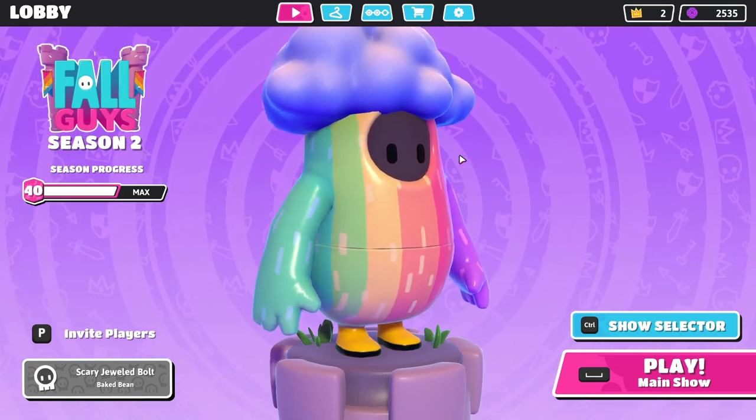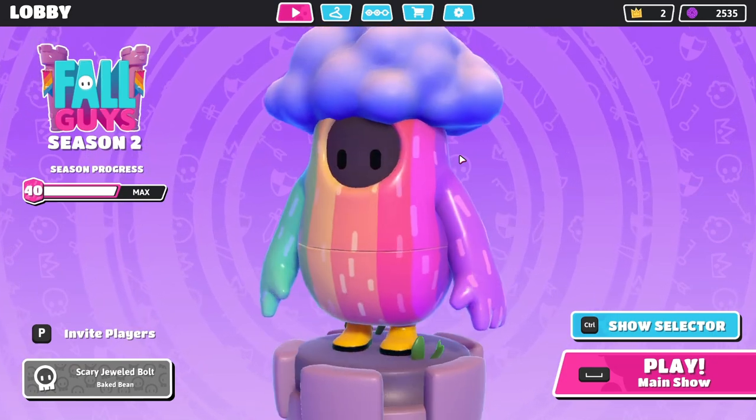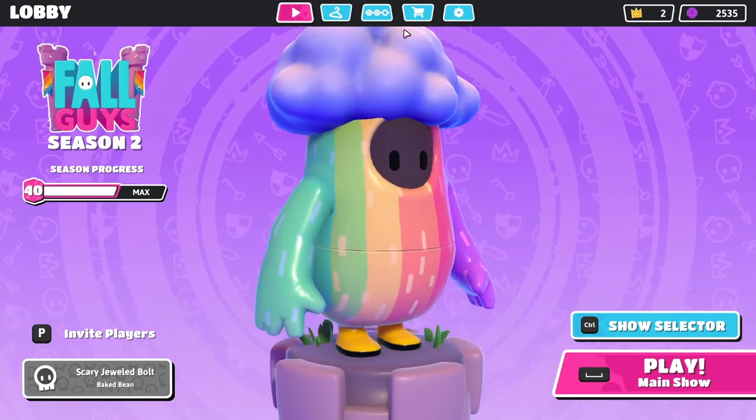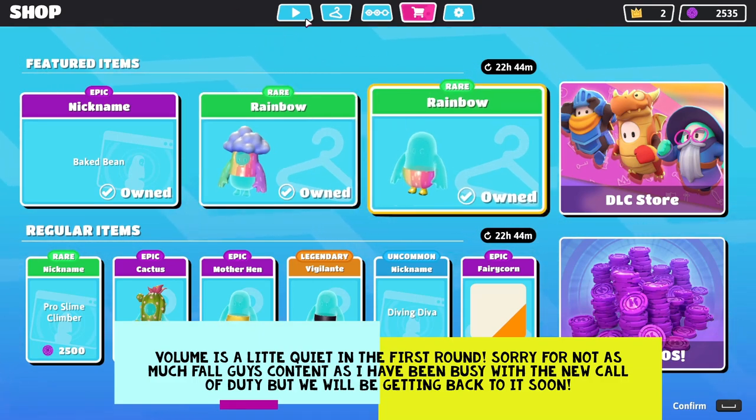Yo guys, what's going on? It's your boy DubDop bringing you guys some Fall Guys Season 2 gameplay. In today's video, we're going to be taking a look at the Rainbow Skin, which is a new skin to come into the featured items along with the Baked Beans nickname. This skin is going to cost you three crowns for the top and three crowns for the bottom.